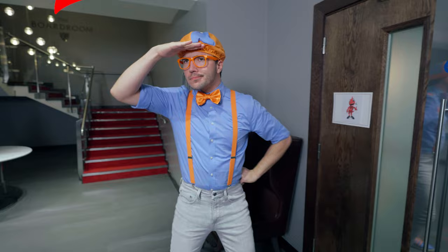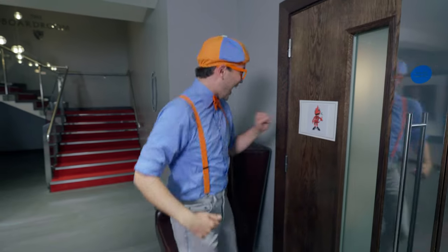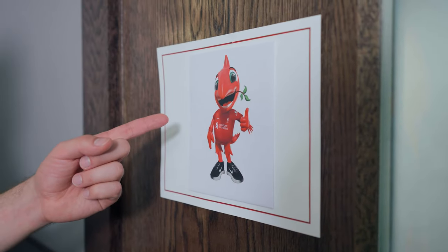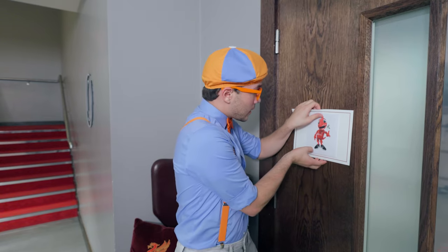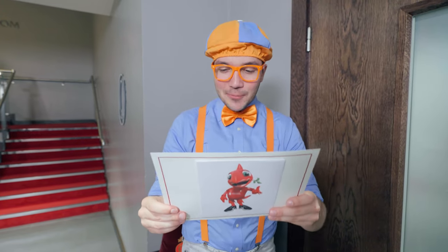I don't see Mighty Red around here. But maybe he left us another clue. Keep your eyes open. Do you see any clues? You see a clue? It's behind me? There it is! It looks like there's another letter. Let's see what it says. Go through these doors and pass by the trophies. You'll be close by. See you soon! From Mighty Red.